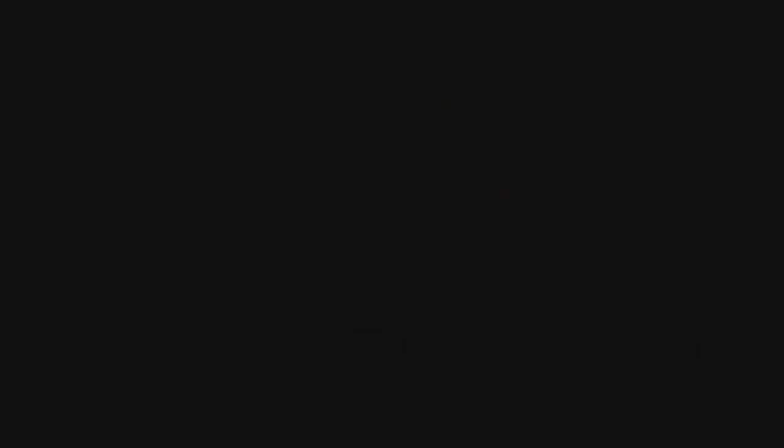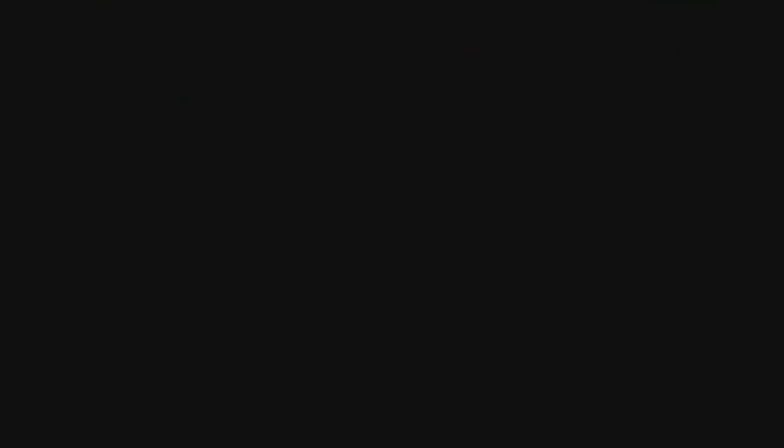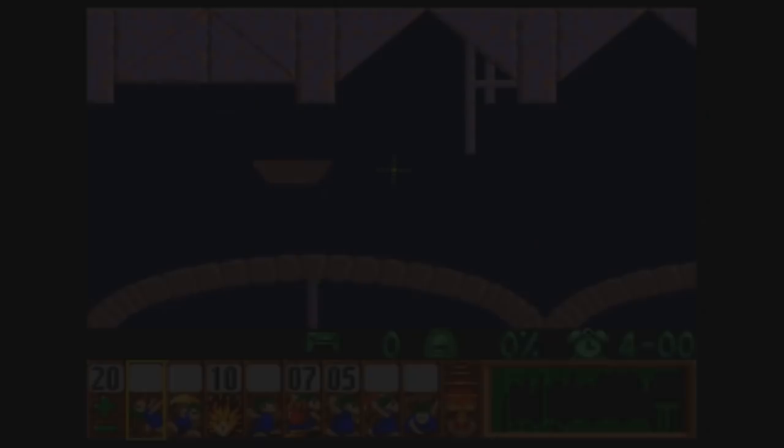I think I'm going to do one more level — hopefully it's not the level I'm fearing — and maybe next video we can finish up the taxing difficulty. We have Follow the Leader. This is not the level I'm thinking of, so we'll have to check that feared level next time. We have 100 lemmings and we have to save 90% of them, so we can kill 10. I hope you guys like repeats because we're going to have more of them.